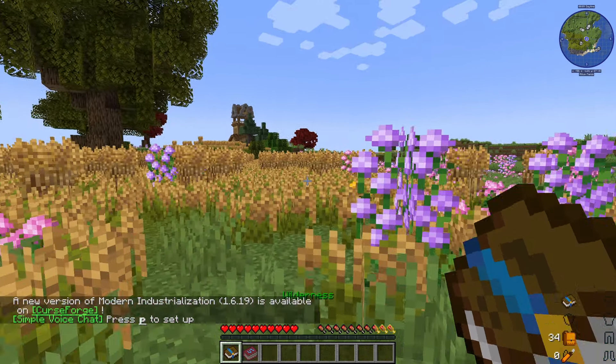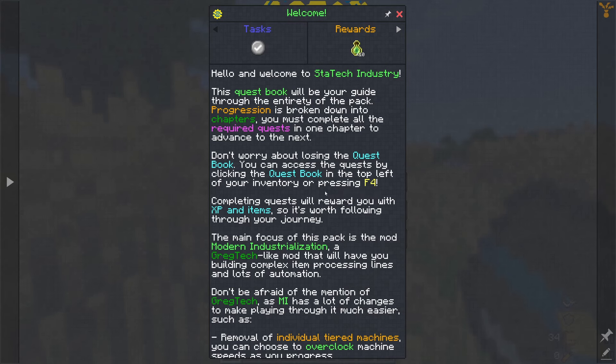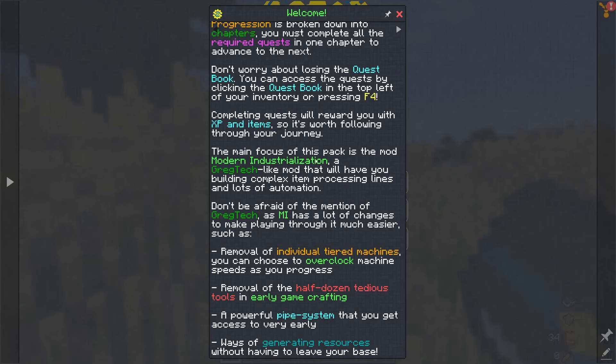We've spawned into our world. Let's open the quest book - this is a welcome quest that will be your guide. You can open it top left of your inventory or by pressing F4. The main focus of this pack is Modern Industrialization, a great tech mod, and I've never even played it before.